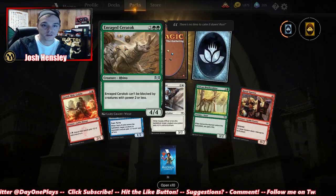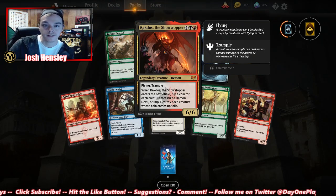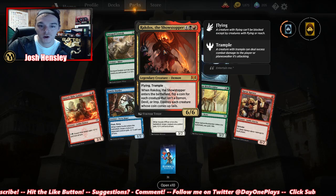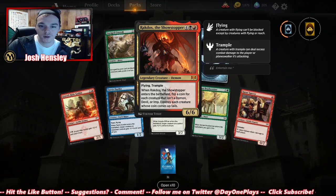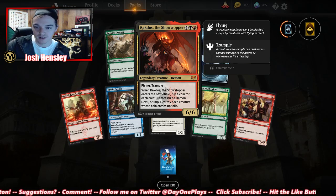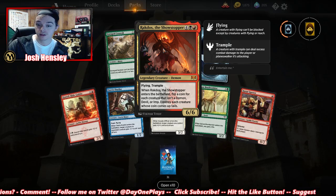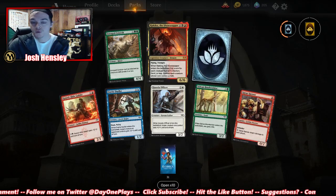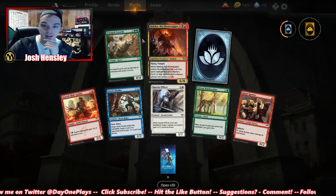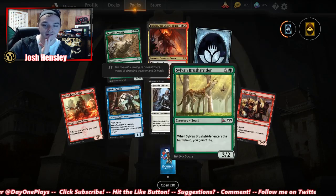Fairy Duelist — we've seen a lot of these. And another mythic: Rakdos the Showstopper. Flying, trample. When it enters the battlefield, flip a coin for each creature that isn't a demon, devil, or imp — destroy each creature whose coin comes up tails. That could be good if you're building a demon deck. But even if you're not, Rakdos could be left on the field by itself. Interesting.